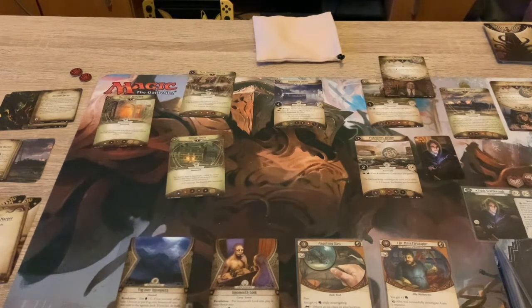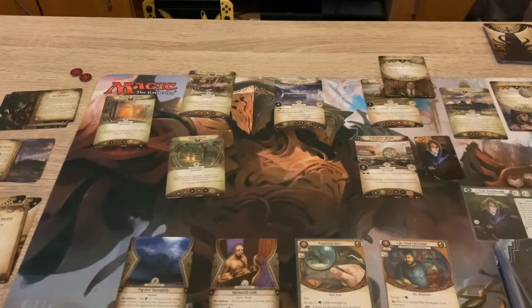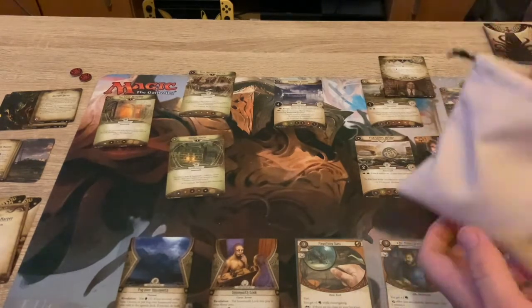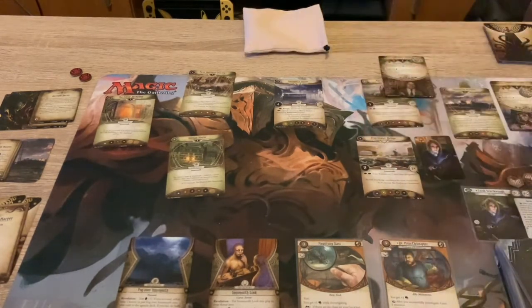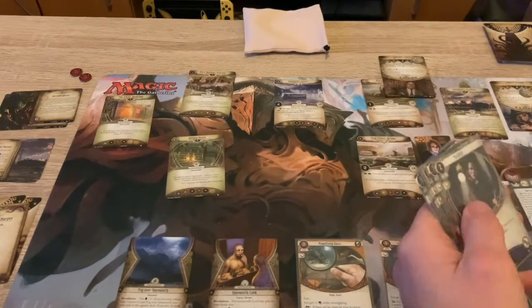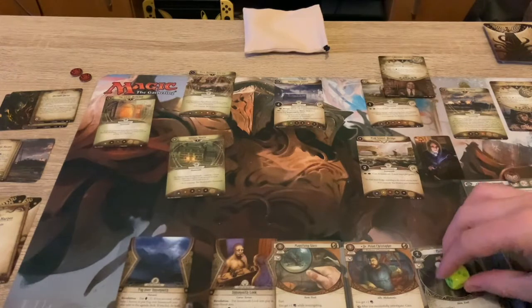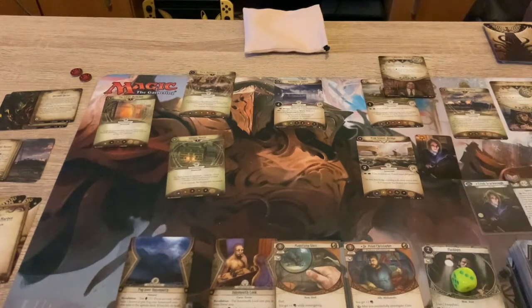So we're going to investigate here - it's plus one shroud, but we've got plenty. Gained a clue and a resource. I might play the Flashlight just in case, because it's a really useful card from the core set - has three charges, gets a location minus two shroud for investigation. So I've investigated, I'm going to move now to the Harbour.